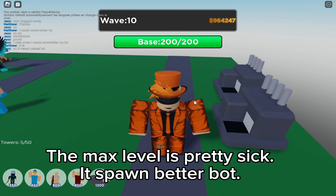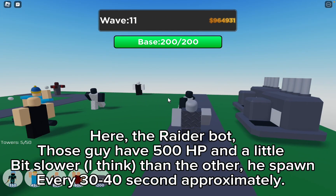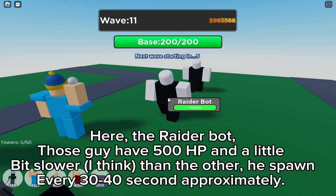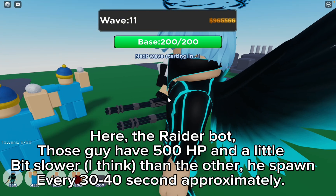The max level is pretty sick — it spawns a better bot. Here's the Raider Bot. Those guys have 500 HP and are a little bit slower than the others. They spawn every 30 to 40 seconds approximately.